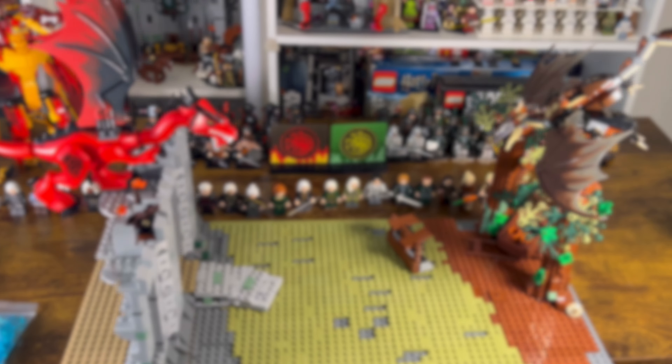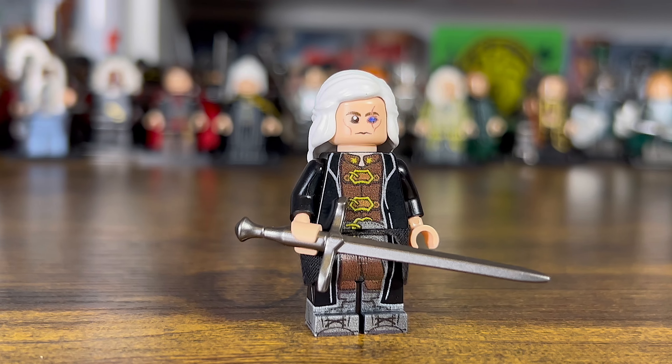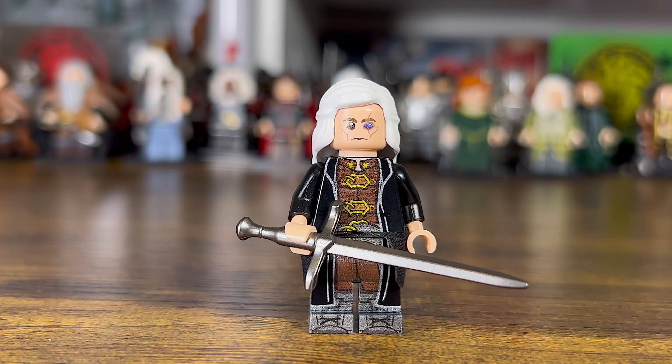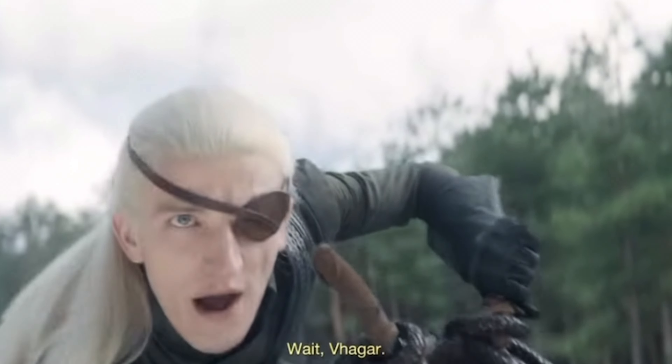The last of the main characters here are the antagonists of Season 2, Aemond Targaryen and his dragon Vhagar. Aemond is another character that I've really enjoyed. Ewan Mitchell does an inspired job of playing the character and I also really enjoyed his performance in The Last Kingdom as a warrior monk. For his minifigure I chose the custom pad printed version which has his black leather robes and also his eyepatch. Like his brother, he has a dual face print so he can also have his gruesome scarred face print on show.